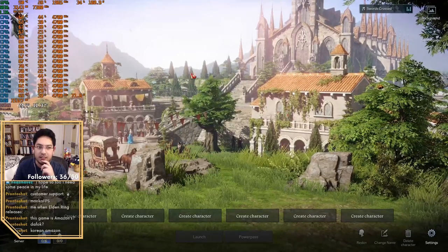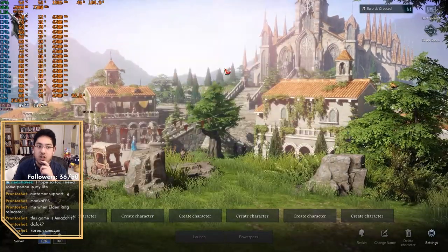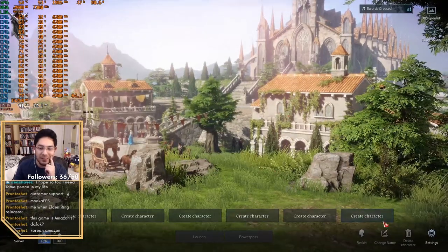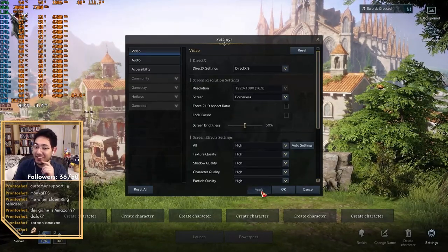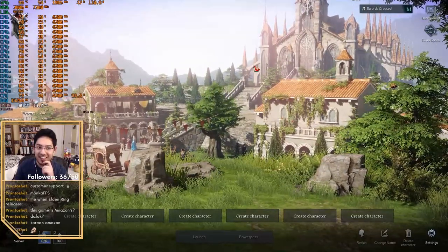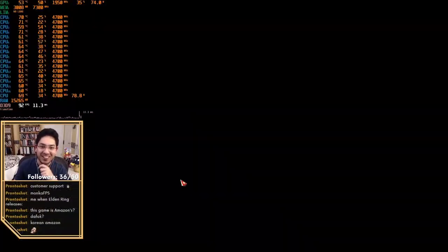The computer seems crappy. It's getting similar performance on high settings. Amazon published this and the developers are supposed to be really good. Oh, look at that — okay, well let's make a character!